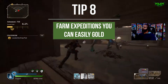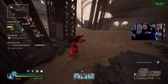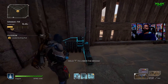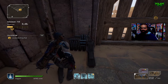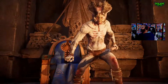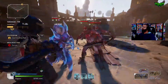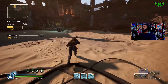Tip number eight: farm expeditions that you can gold easily and faster. Boomtown and Chem Plant aren't always best for your build — you might complete them but not in the required time, spending six minutes to get silver at CT15. It's better to get a gold at CT14 if you can, since you have higher chances of getting legendary gear. Faster isn't always best. My trickster anomaly build works great against creatures, so I farm creature expeditions because nothing is shooting back at me.